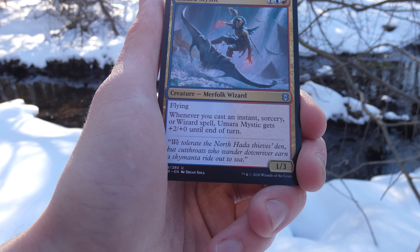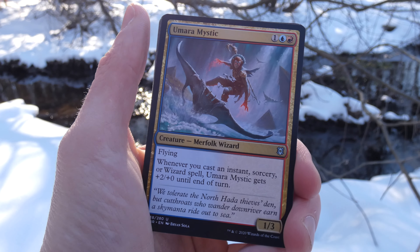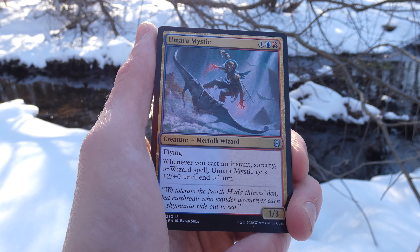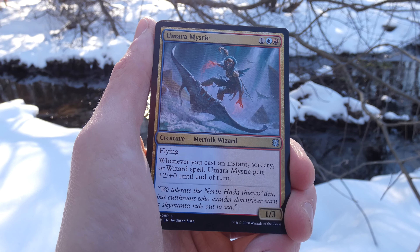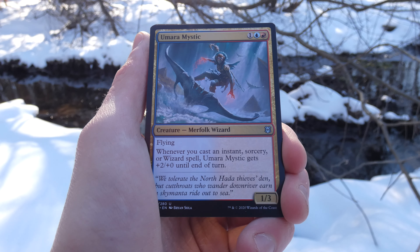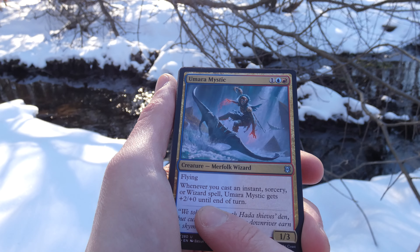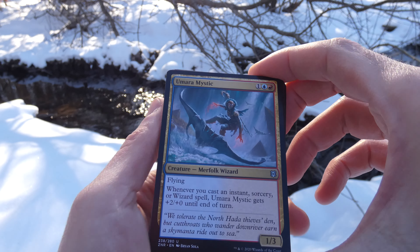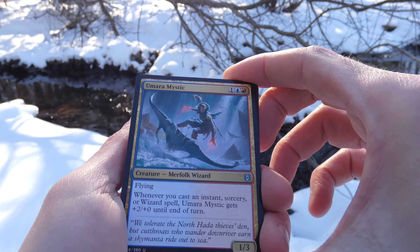If this doesn't have deathtouch I don't know what does. Hagra Constrictor — two and a black, creature snake, it's a zero-zero. Enters the battlefield with two one-one counters on it. Each creature you control with a one-one counter on it has menace. So this thing has menace — it doesn't have deathtouch, but it totally should. Cool art by Simon Dominic. It's a two-two with menace and each other creature you control with a counter on it has menace as well. So that can be very annoying.